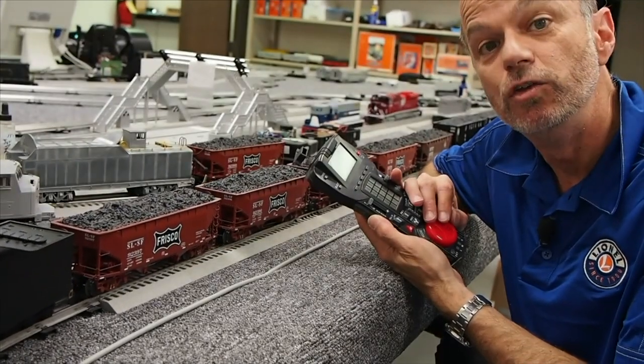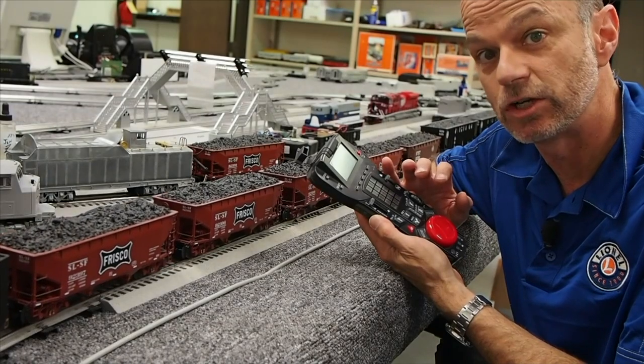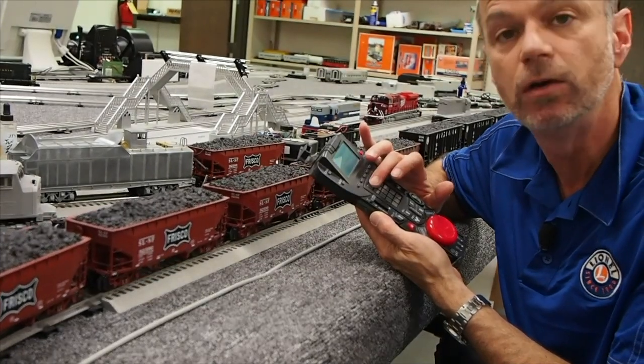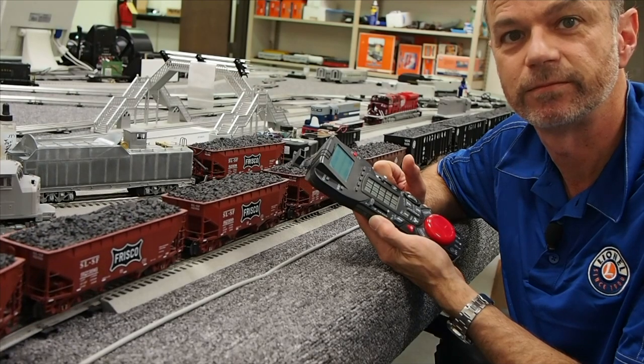You probably know that your legacy locomotive knows how fast it's going and how much fuel it has. To hear that reported by the engineer, we're going to hit the aux one key and the two key while in motion. [Scene plays: Dispatcher, on at restricted speed, my goal's full. No.]